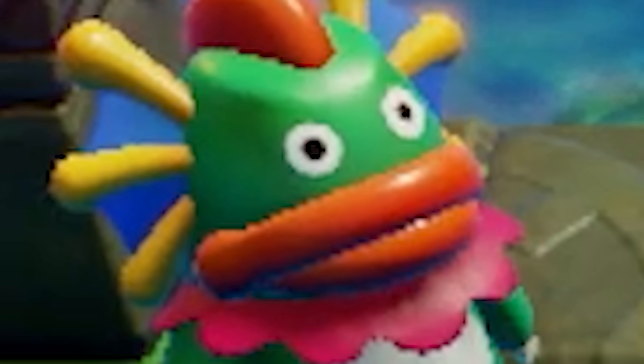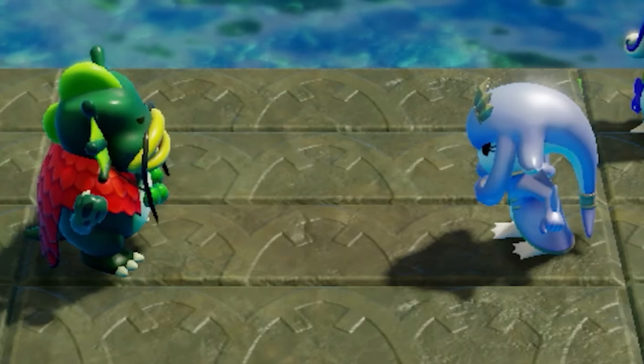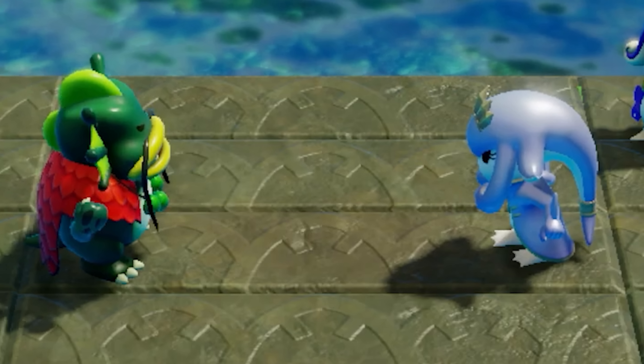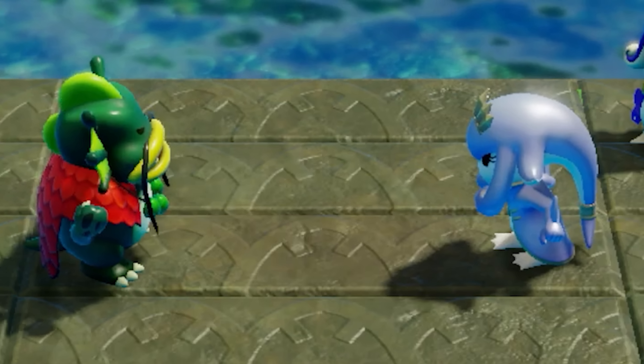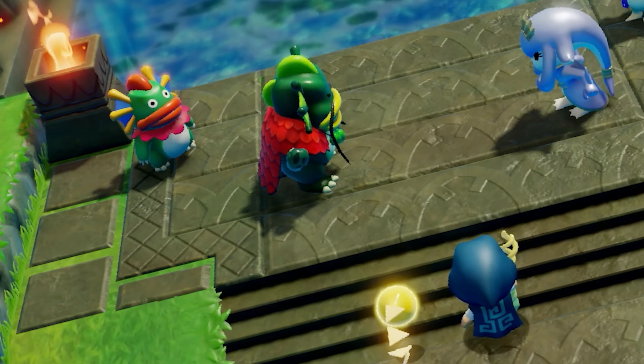The next shot is possibly the most interesting and raises the most questions — it confirms that we'll see two separate types of Zora in this game, which lore-wise is pretty significant. They've established in the past that River and Sea Zora are different. It's not clear if Echoes of Wisdom will dive into timeline shenanigans with the rifts, but I'm eager to see more. It looks like there's some sort of conflict between a king and queen Zora — maybe a territorial war, though even that is complicated since the two Zora types already live in different areas.